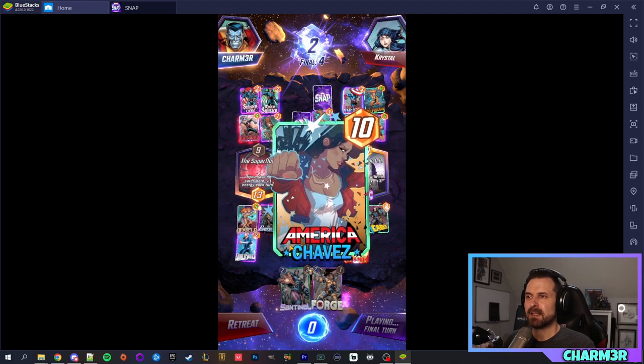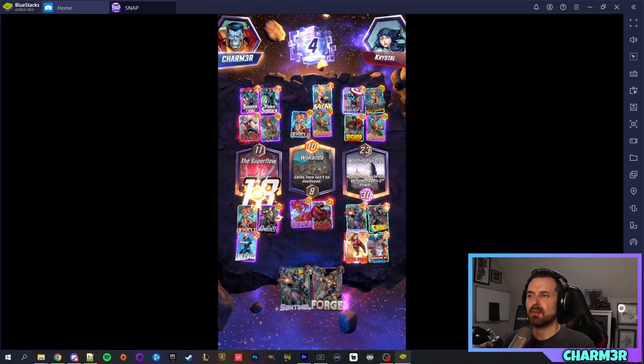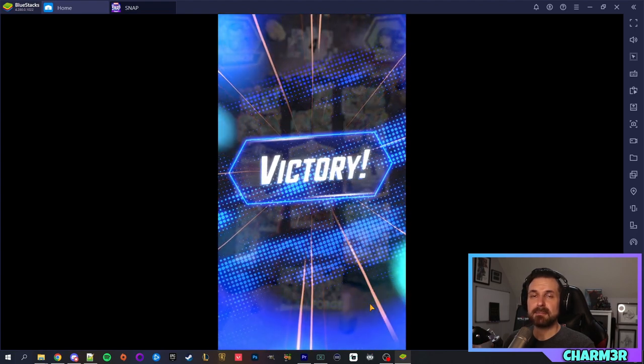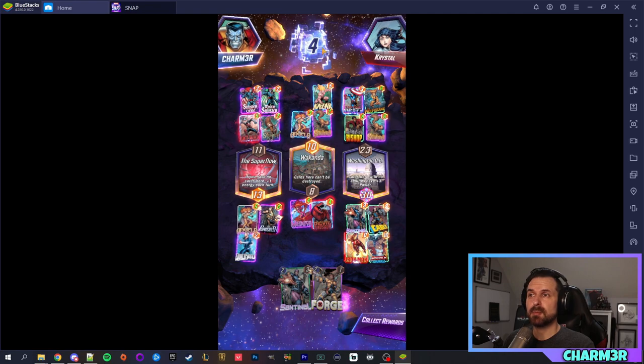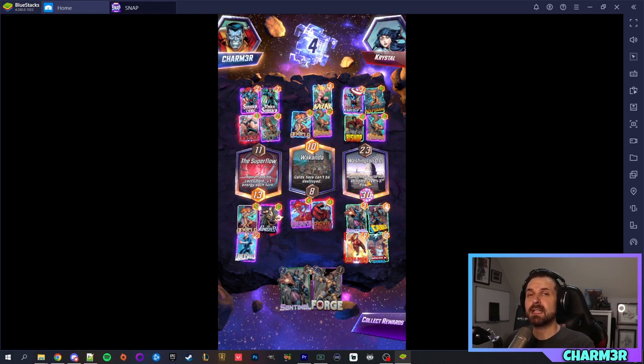They played Angela in the center, which buffs the Bishop, and they played Kesar for some buffs. We lost one location but kept two others — we stole one and win two out of three for the victory, winning those four cubes. That is essentially how you play. Locations reveal one at a time, and that matters because sometimes a location might say you can't play one-cost cards there, but if it's not revealed yet the effect isn't active. So if you play a one-cost card to an unknown location and it later reveals that restriction, you've effectively bypassed it.